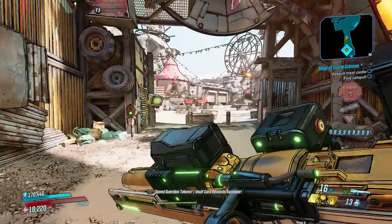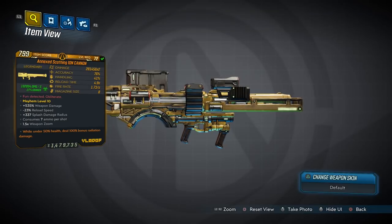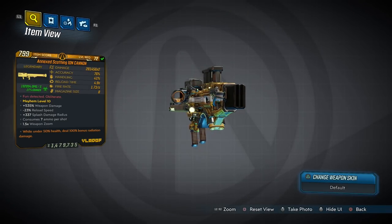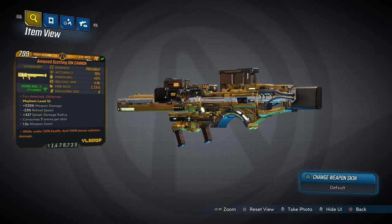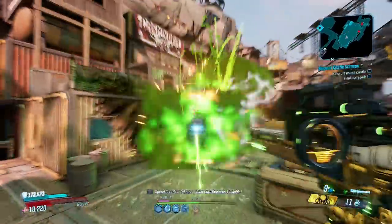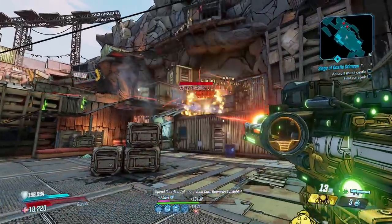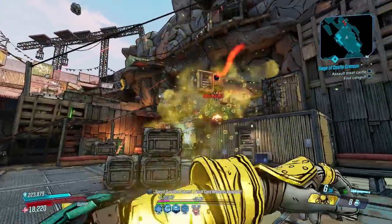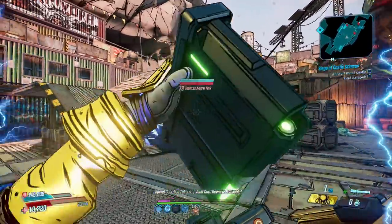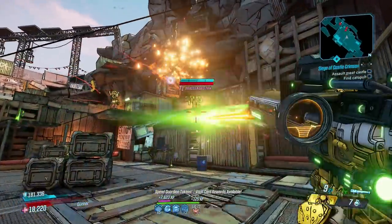We open this countdown with the Iron Cannon, which can come in every element and belongs to the Handsome Jackpot DLC. It can only drop — and drops every time — from the Fabricator Mark 2, who you fight at the end of Jack's Secret. The nerf didn't touch its damage, but it did touch its ammo consumption, where nowadays it consumes six or seven rounds per shot, with the x2 variant netting you the best damage-to-ammo ratio.